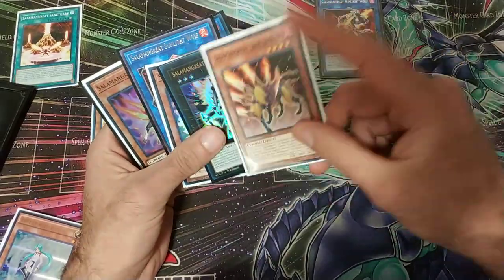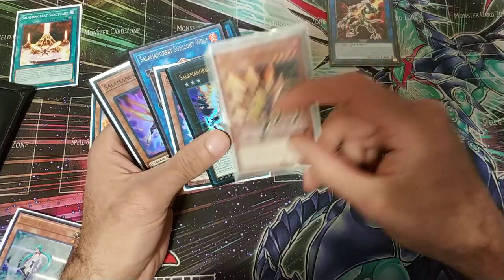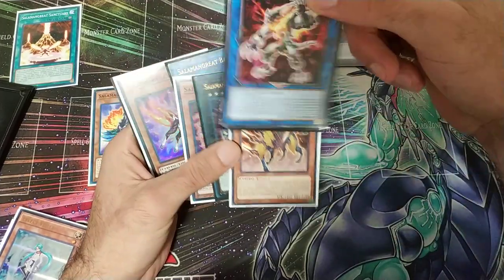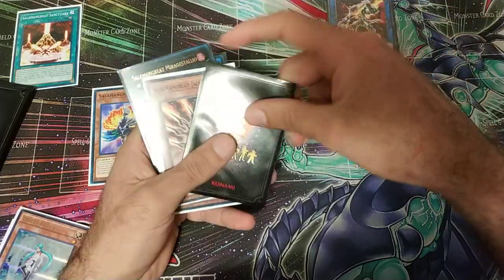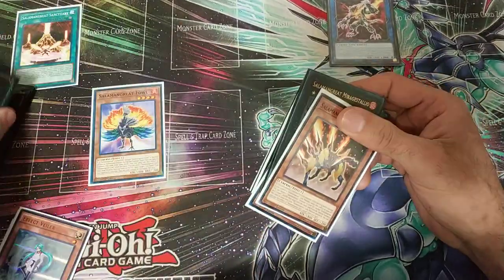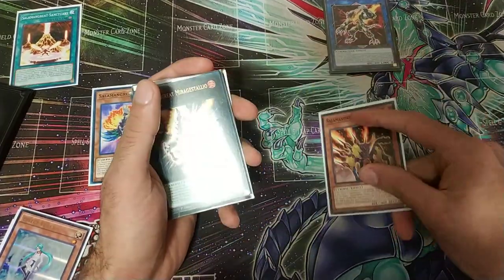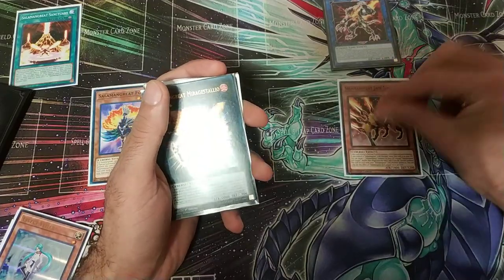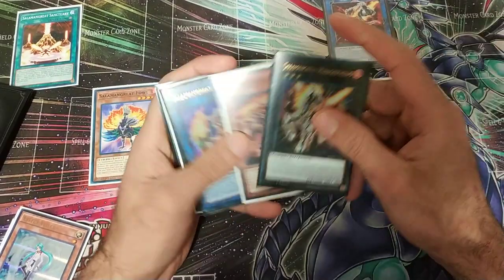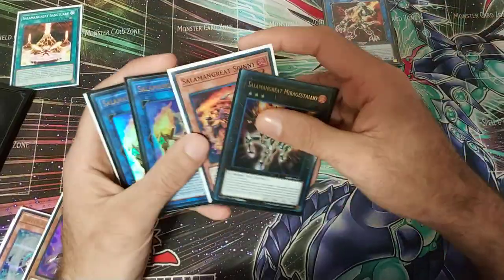We're going to activate Jack Jaguar's effect: when you control a Salamangreat link monster, you can special summon to the sky by returning any Salamangreat monster back into the deck. In this case we're going to return Sunlight Wolf just so we can recycle it and manage our resources better, then summon Jack Jaguar to the link pointer. That's going to trigger Sunlight Wolf's effect and we're going to add Gazelle back to hand.